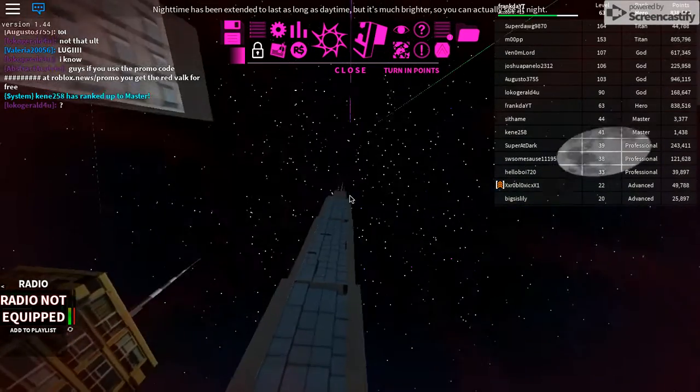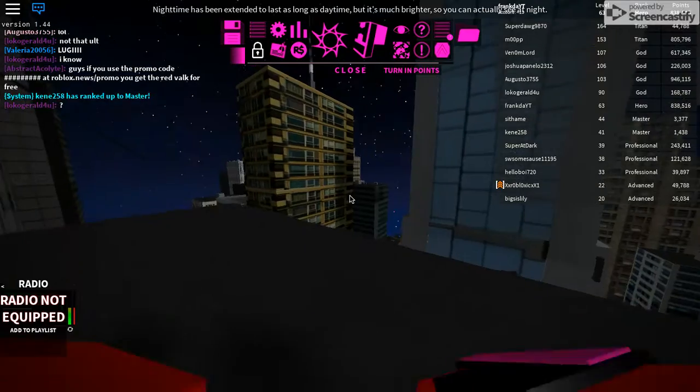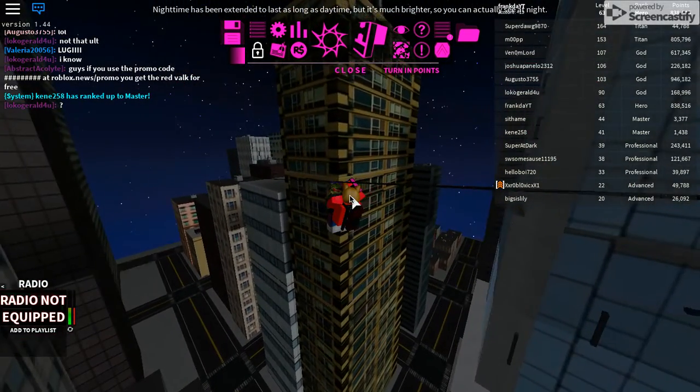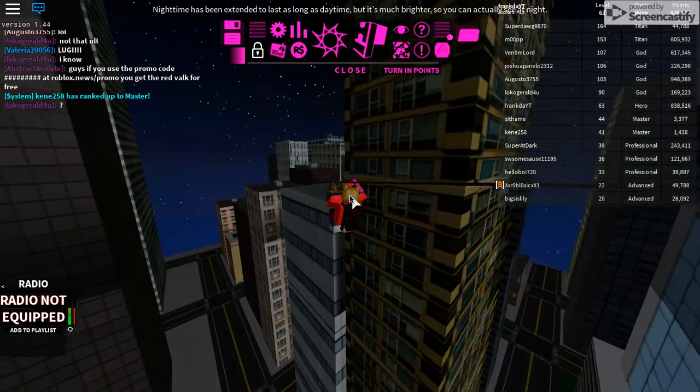So you're going to come here. So this tower right there, that's vertex tower, and go on the zip line. And then after you are done with the zip line, you should be able to see the vertex site.